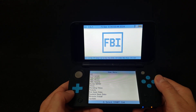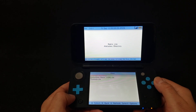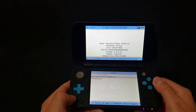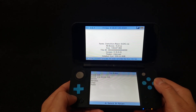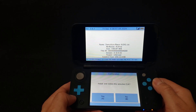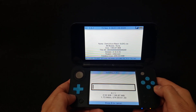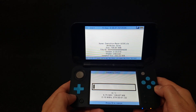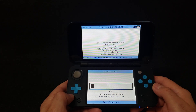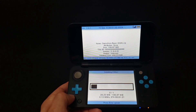Press A on the SD, go down to your CIA's folder and press A. Press A on your game — mine's going to be DemolitionRacer.cia — press A, then select Install and Delete CIA and press A again. This file is about 200 megabytes; some games are a lot larger so it might take a little bit longer.